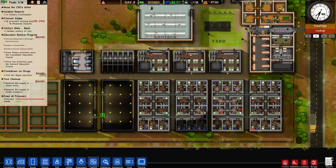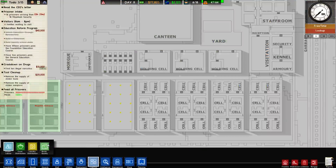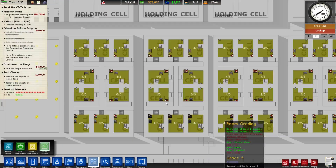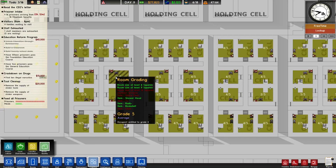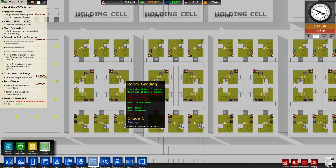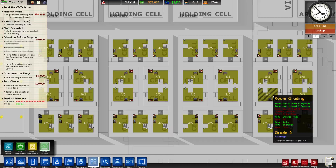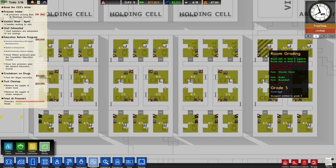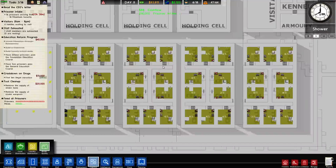Private showers also improve the value of the cell. In logistics I can see all my cells are worth a grade of five. Every prisoner has an entitled grade — the cell grade they are entitled to. I think maximum security prisoners don't ever go over five. I don't see any that have gone over five yet.